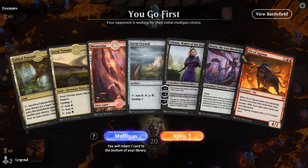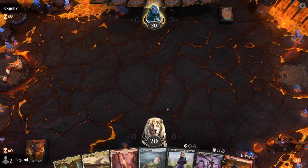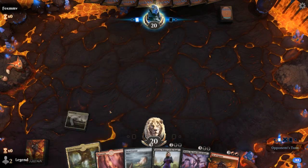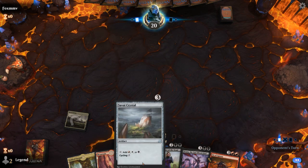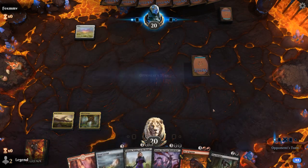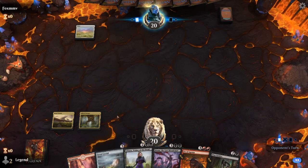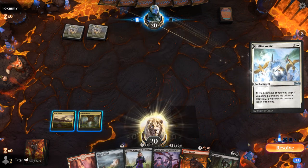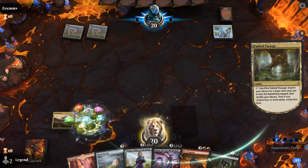We're on the play with a pretty slow hand but we do have Crystal to maybe help us, and Liliana can discard creatures to then reanimate with Drana, so I'll try it. I'll probably play Passage on turn 2 to be guaranteed a turn 3 Crystal. It doesn't matter too much which color I get since Crystal will fix our mana, but I'll get a Swamp. Opponent plays a turn 2 Gryphon Aerie, so maybe a life gain deck.